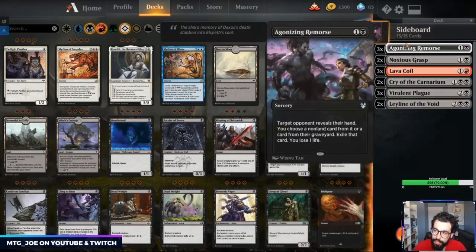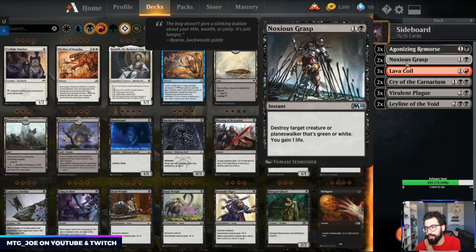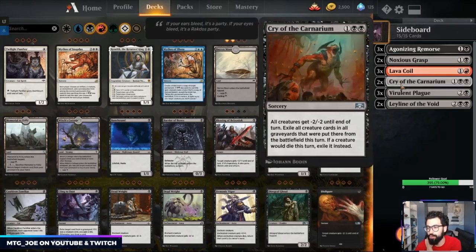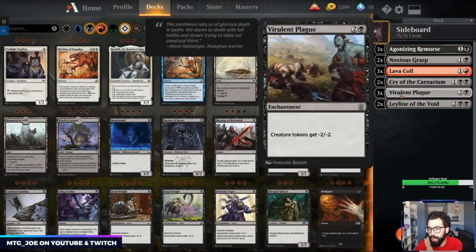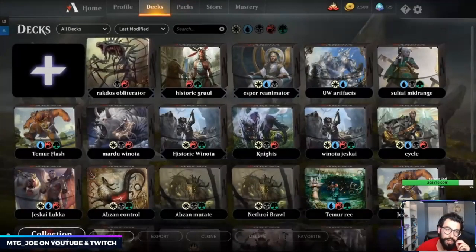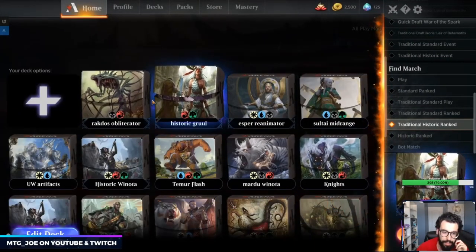Looking at the sideboard: Agonizing Remorse for Luca or Field decks, Noxious Grasp against Gruul, Lava Coil against Gruul or any aggro deck, Cry against Luca or Field of the Dead, Plague versus Luca or Field of the Dead, and Leyline versus graveyard decks. We'll try it out and see how it goes.